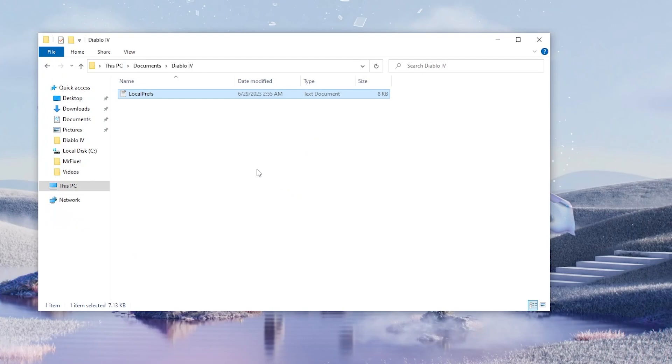If disabling Chroma Effect didn't work for you, try deleting the Diablo 4 folder in Documents completely. Deleting this folder completely has also been a solution for some people.